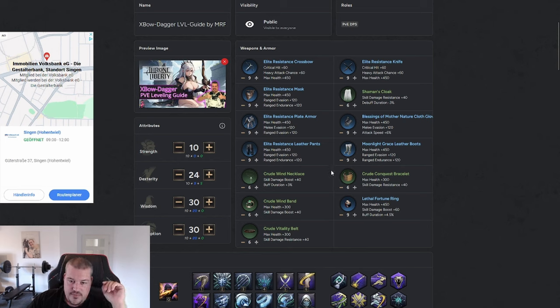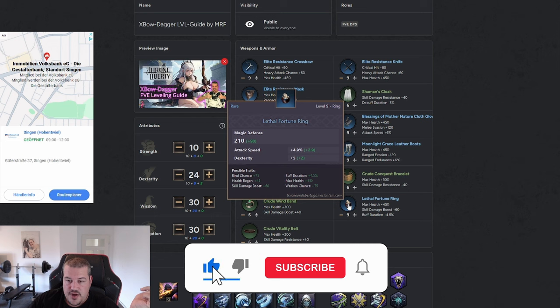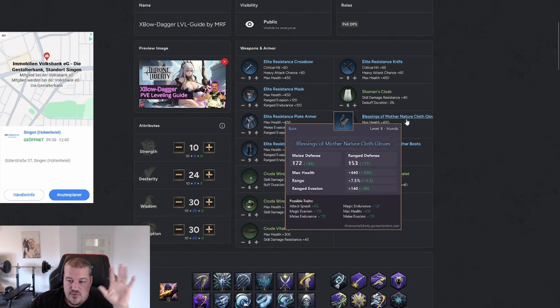One downside of Crossbow Dagger is that it is fairly squishy. To counteract this so we can solo most content, add Health, Ranged Evasion, Ranged Endurance, and Melee Evasion onto your gear traits where possible — for example, on leather boots. This allows you to solo most content through level 50 and also gives you the option to tune into PvP for events. For damage traits, look for Critical Hit, Heavy Attack Chance, and Skill Damage Boost. Attack speed traits on gloves and rings — like 4.9% and 6% attack speed — are also really strong for scaling damage.